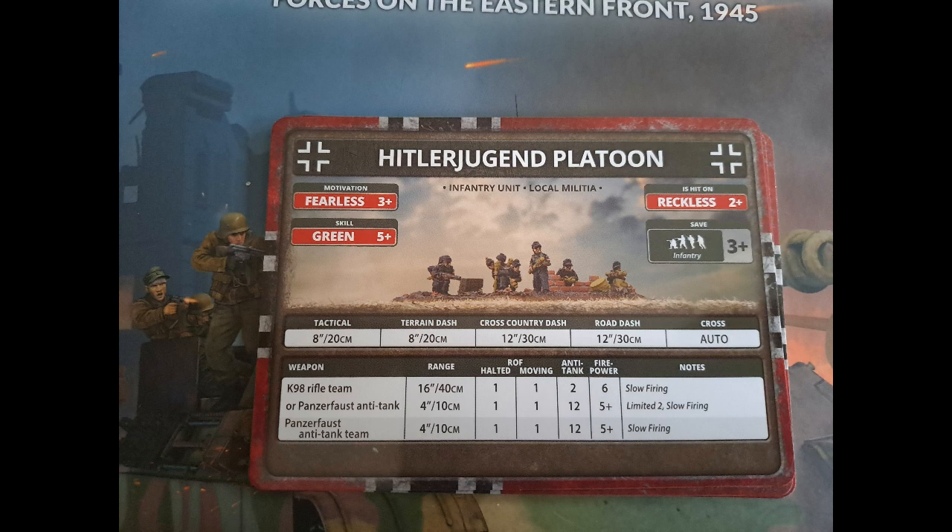You can have seven rifle teams with Panzerfaust for six points, five for four, or you can have seven just Panzerfaust teams for six points, or five Panzerfaust anti-tank teams for four — meaning you have a unit of seven Panzerfaust teams running around as little kids. They are slow firing as you can imagine. It'd be quite funny having them as an ambush unit — being a four-inch weapon means if you ambush them and fire without moving they could be out of range. You could always try a blitz move, but it could be quite dangerous having seven Panzerfaust shots. Aggressive troops are still fours to hit, so you're going to hit at least three of them, and then you even have time to assault in with your reckless kids.